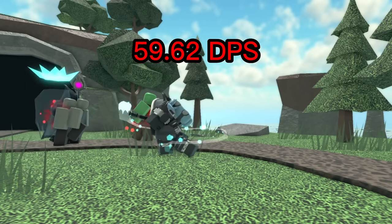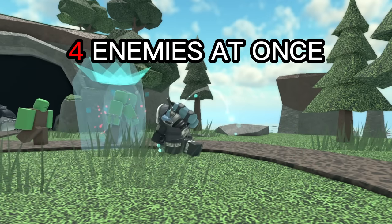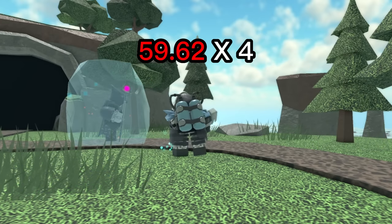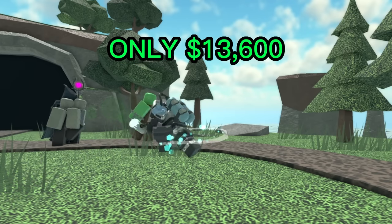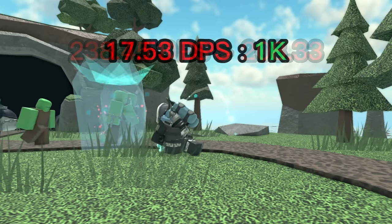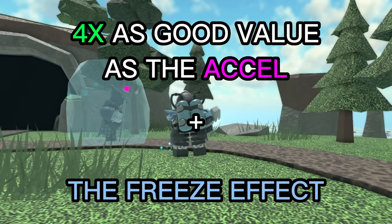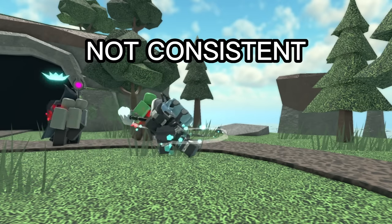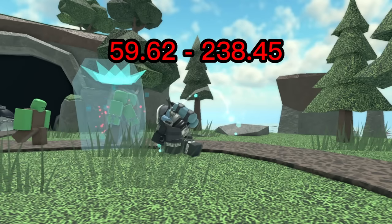Let's not forget that the level 5 Sledger can hit up to 4 enemies at once. Because the freeze effect causes enemies to stack, it's not unreasonable to assume that on average it's hitting up to 4 enemies, especially on the later waves. That gives the Sledger 4 times as much DPS, or 238.45 DPS. For only 13,600 cash, that is insane — higher DPS than the Accelerator. It also has a DPS-to-cost ratio of 17.53 DPS per 1K spent, roughly 4 times as good value as the Accelerator, and it has the freeze effect. Of course, this might not always be the case — like any multi-hitting tower, its DPS could range from 59.62 to 238.45.